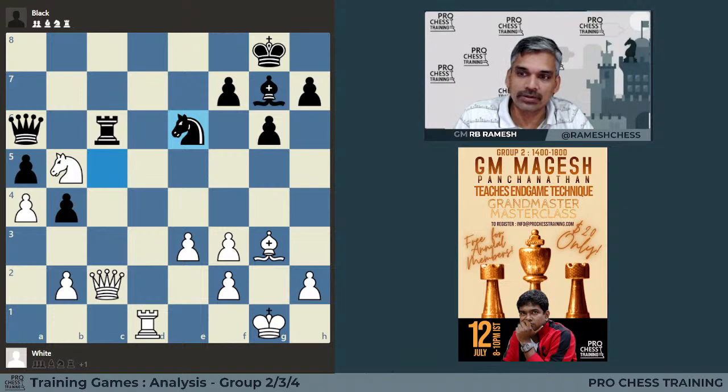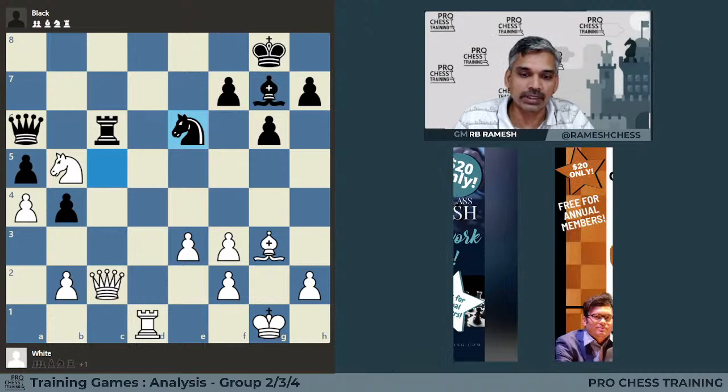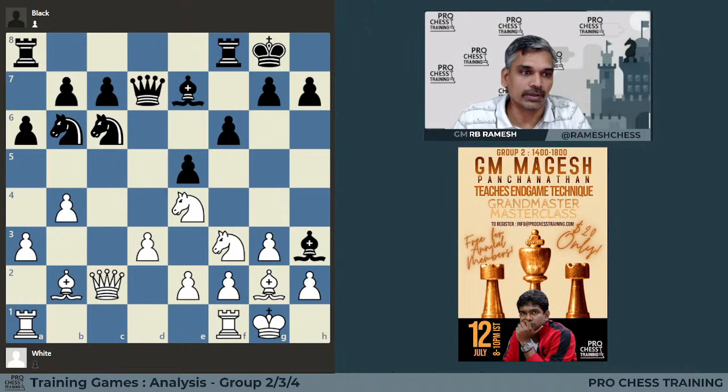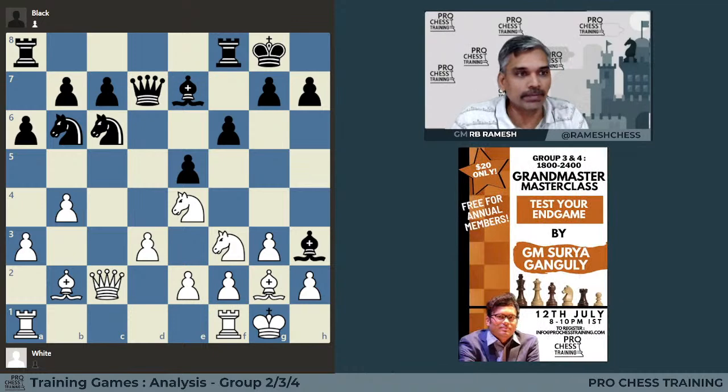The main point of this position is: in a difficult situation, how we create counter-play without losing hope. Now let's go to the next training position we had given. So this was the position — black just played bishop h3, and this was the position we had given for our subscribers. I hope many of you got the right solution. Let me see if white plays accurately, how he can get an advantage. That is the whole point.